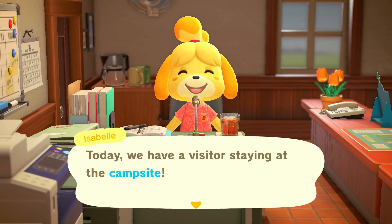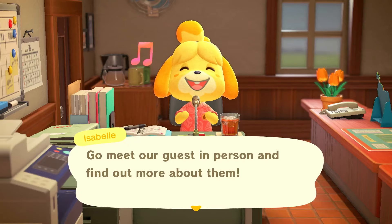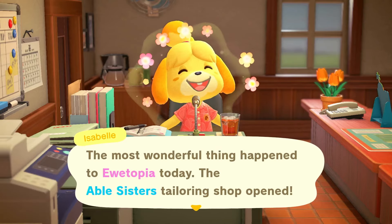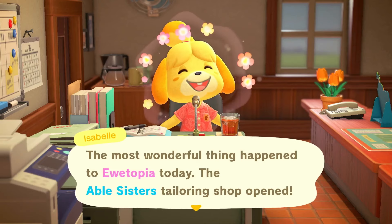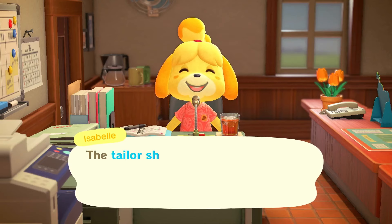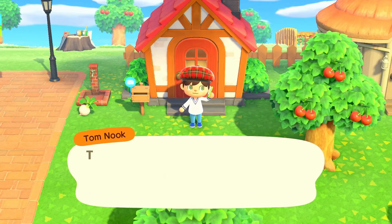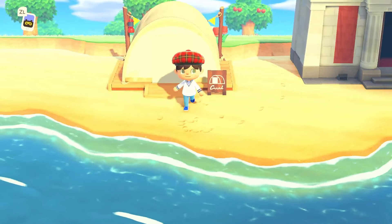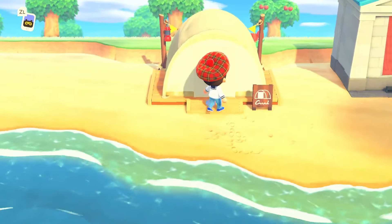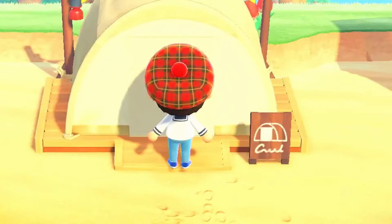Okay, the moment of truth — we have a visitor staying at the campsite. Are we going to get lucky and hit one of the two sheep smug villagers available? The Able Sisters have also just opened their shop, so we can go spend some money and look fabulous if we don't hit the sheep villagers we're after. Oh, there's also a May Day tour call — I completely forgot about that. It's a very small chance we're going to hit a sheep smug villager — just over 5%. But let's see who we've got. 3, 2, 1, let's go.